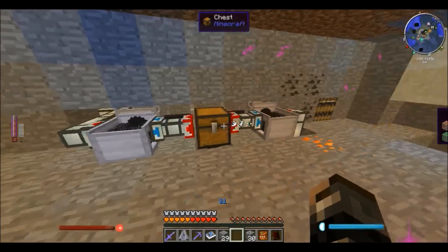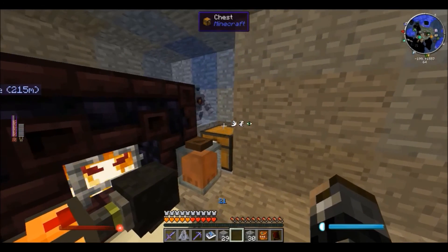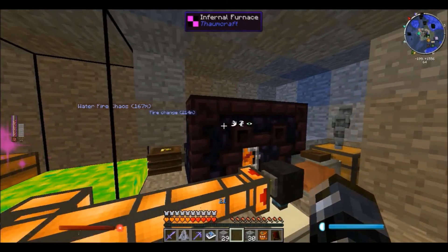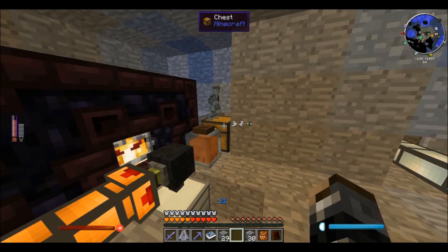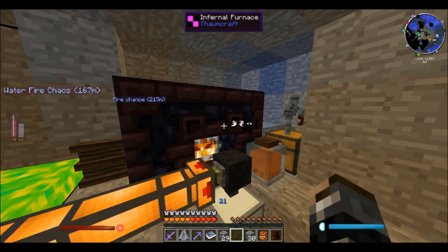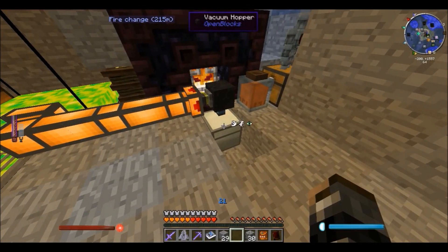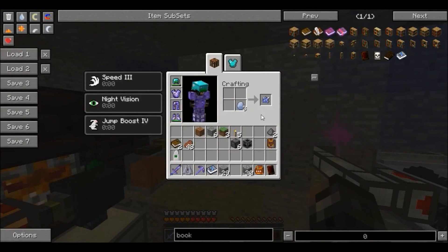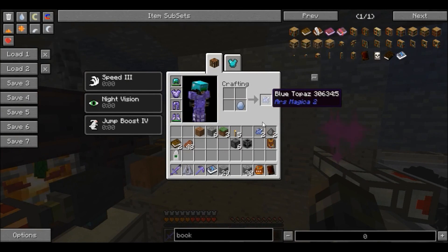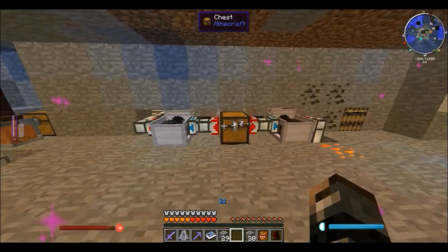The CVT also requires lubricant but it isn't used up. Items are taken to the chest by transfer pipes from Extra Utilities underground — you can use any pipes you want. Items are taken into the grinder, then ground flakes go to the two grinders via item ducts connecting directly to a pipe leading to the next chest. From there they go into whatever furnace you want — I'm using an infernal furnace but vanilla works fine. You get three ingots per ore — for example, three blue topaz gems from one ore, which you then put in a crafting grid to get the blue topaz gem from Ars Magica.